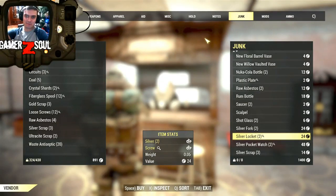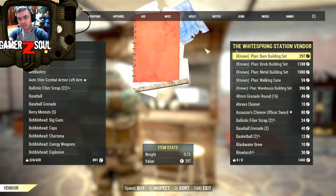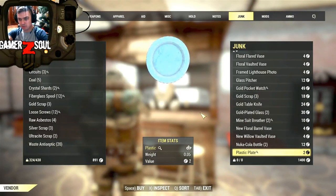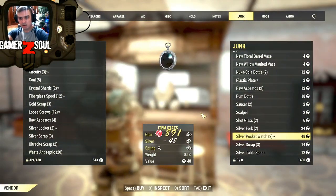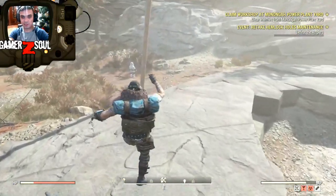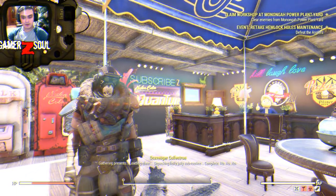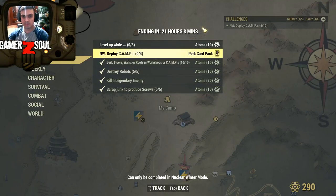By the way, another method if you can't be bothered looking for fans and typing machines: you can just buy them from a vendor, although it's gonna be pricey. I got those three typing machines — so that's another way if you can't be bothered looking for stuff. Today I got some pretty easy daily challenges — 50 atoms total — and it took me less than 10 minutes to get it all done.